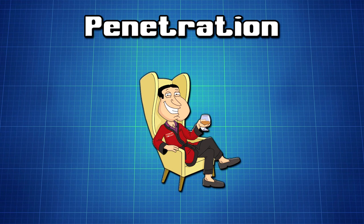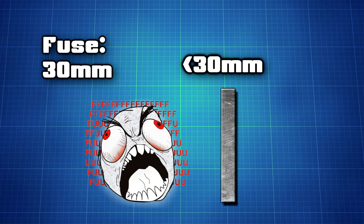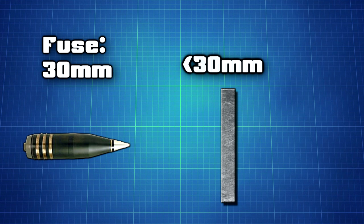Next up, penetration. Watch this clip and see if you can spot the problem. Yes, that was an APHE type shell, yet it didn't explode. That's because those shells have a fuse, which only activates after penetrating a certain minimum amount of armor. In the clip I've just shown, the enemy tank has less armor than needed to activate the fuse on the shell. This works the other way around too — high explosive and high explosive anti-tank shells both explode on impact, making them useless against spaced armor and obstacles. Even a fence would trigger an explosion.